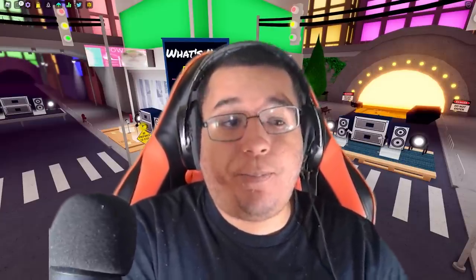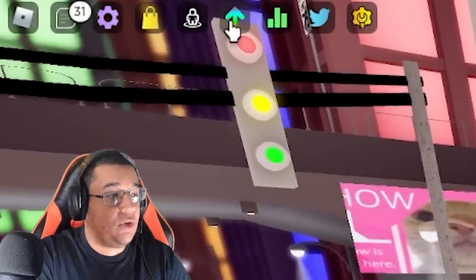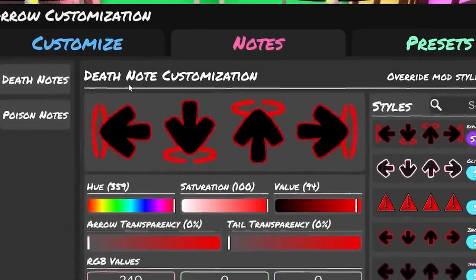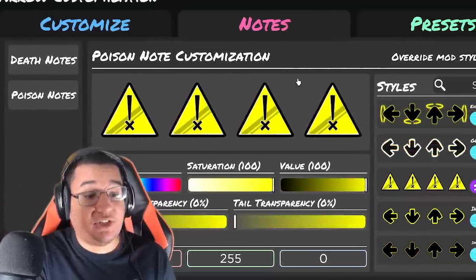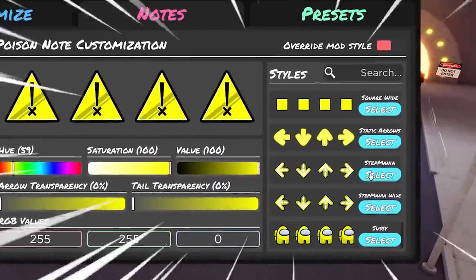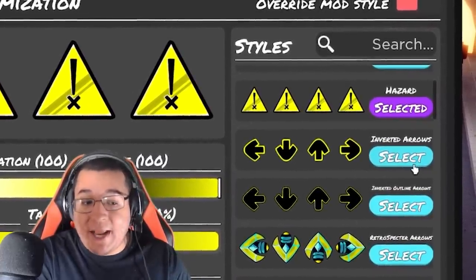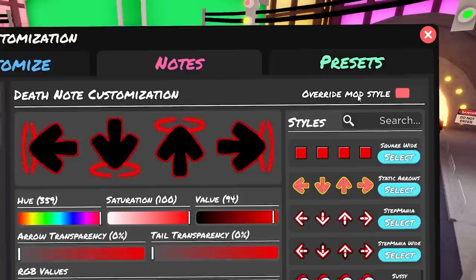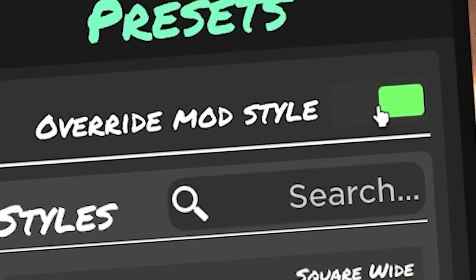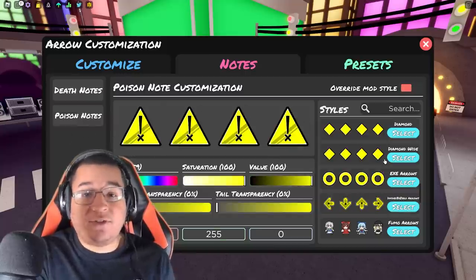As it says on the What's New board, we have added depth and poison note customization. To access it, go up to the UI menu button and over to the new Notes tab in the menu. Here you can do depth note customization and poison note customization, where you can see those hazard notes. We've also got a lot more notes including inverted outline arrows, inverted arrows, and hazard notes. You also have the override mod style toggle, which will override the selected style for the mod. The system is pretty simple — you just select which type of death note or poison notes you'd like.